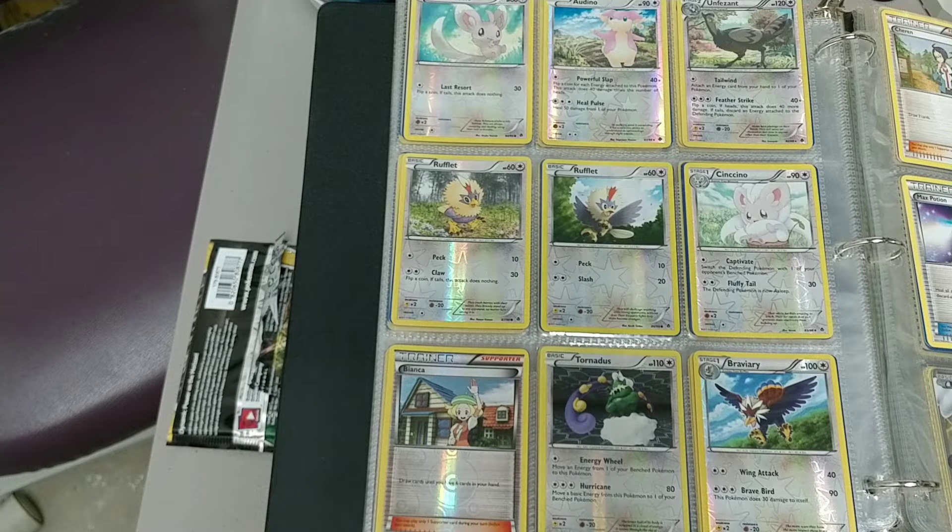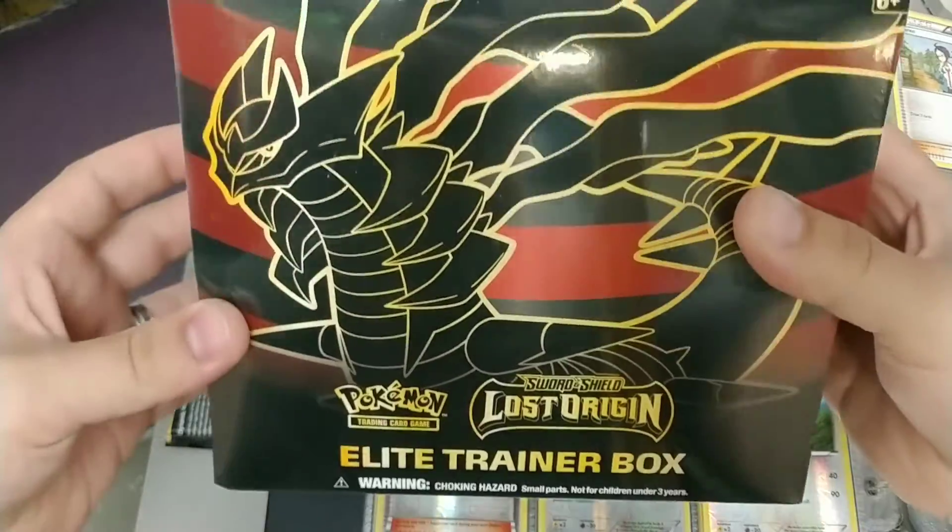Good morning! Yesterday we finished off our Astro Radiance Elite Trainer Box, and we're going to take a break from Astro Radiance for a little bit. We're going to step into, finally, Lost Origin!